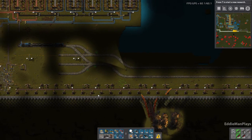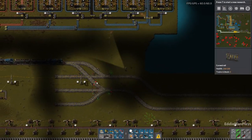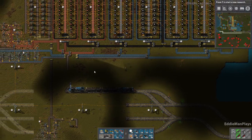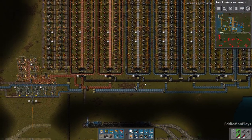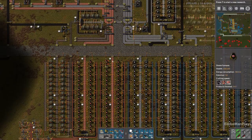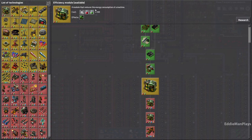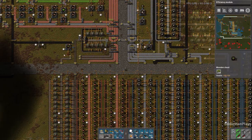Nothing my wall can't handle there. These biter attacks are like slim to none now. The factory is at idle because I'm not researching anything. I did the productivity modules in between takes — now we'll do the efficiency modules.